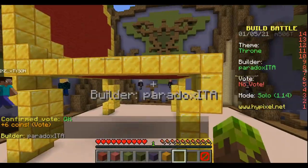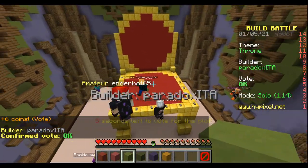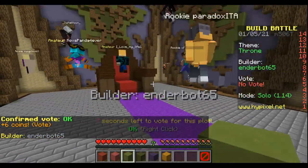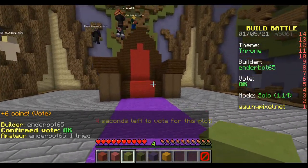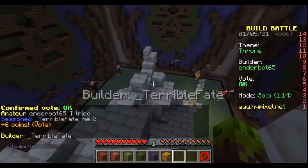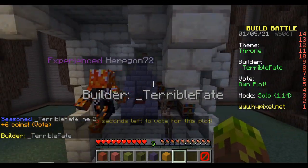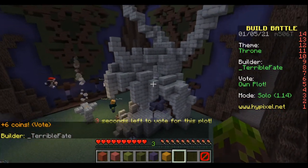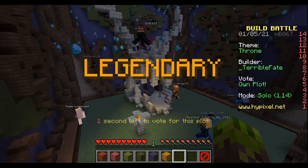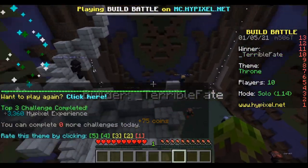I wanted to make armor stands and put like soldiers, but the server didn't allow me to put armor on them. So I used about 10 seconds to realize you can't put armor on the armor stands on the server, and I was like, okay, screw it — we're just going to leave it like this. Some of these builds are okay, some are really bad. Five minutes and you're making a block of five, it's not worth showing. Anyway, this one turned out good in the end — I should have put some bookshelves too.